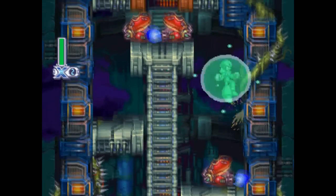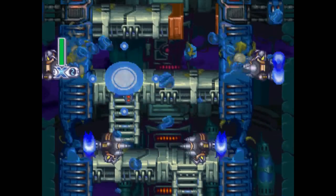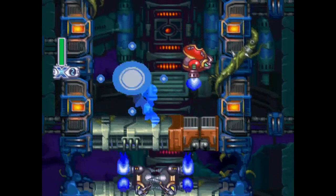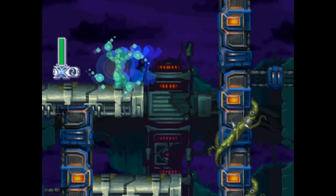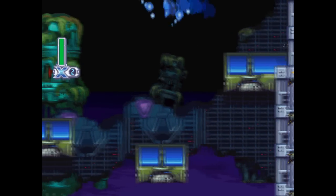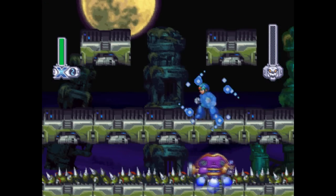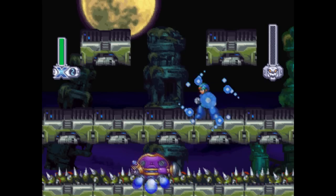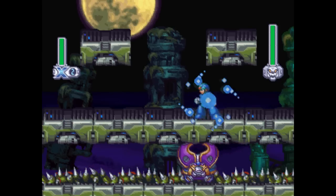There's a speed saver coming up here that I actually picked up from the run on SDA, which is just avoiding the first pass of those crushers. But really, you can see it here — all of the enemies are basically just impeding X's speed. Nothing goes much in the way of popping up uninhibited. You don't really have a lot of danger for taking a hit.